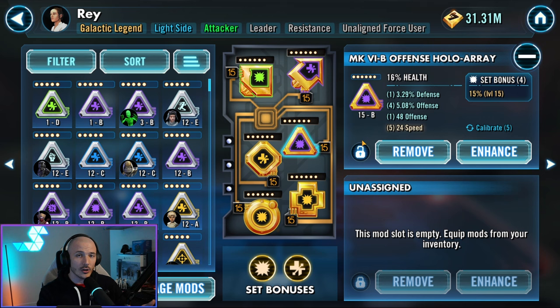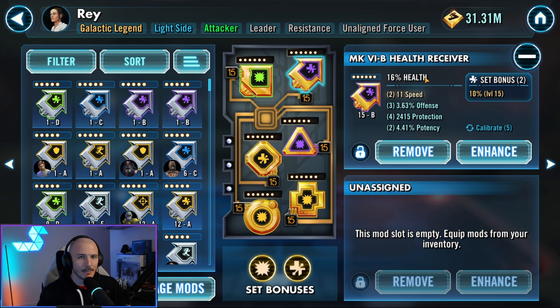Crosses can have a number of different percentile primaries: tenacity, defense, protection, health, potency, or offense — all random with no way to change it. Diamonds are unique in that they can also get crit chance and crit damage as a primary — crit damage only appears there. So you really want to try and find some crit damage triangles. The arrow is the only place you can get a speed primary; it can also do health, protection, defense, and offense.